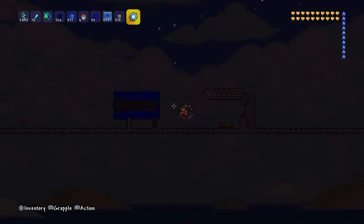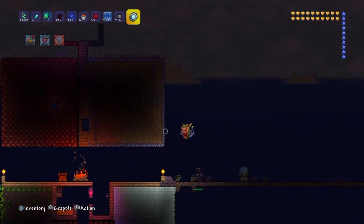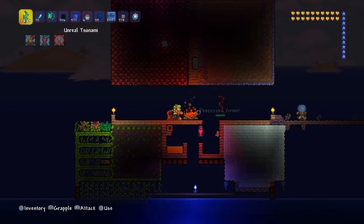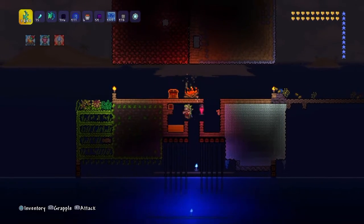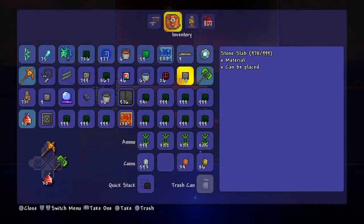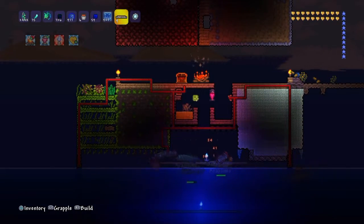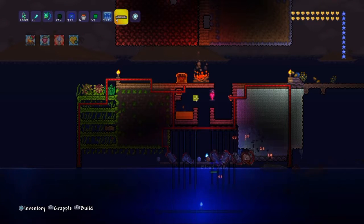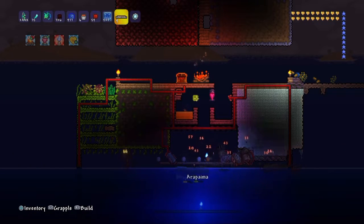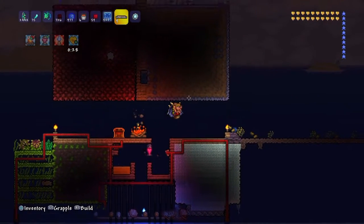Here, port to Monster Spawner. You got your Corruption, your Crimson, Jungle, Snow. I'm going to do some key farming here. We have the wires that are set up perfectly. Basically, standing in this liquid is going to bring these monsters nonstop. And I can basically just go eat dinner, come back, and all the loot. Obviously, you will be farming for key molds here. And since you have all four biomes connected, there's a chance for every key to drop right there.